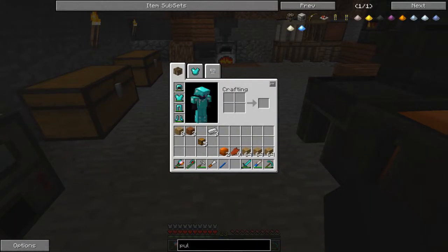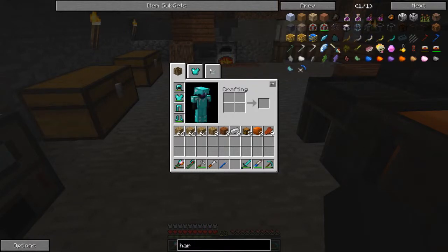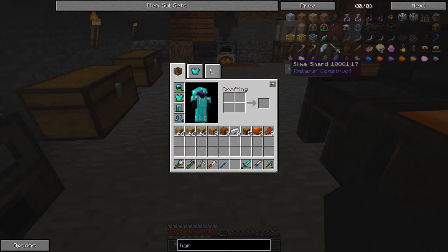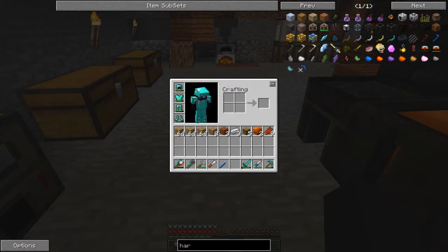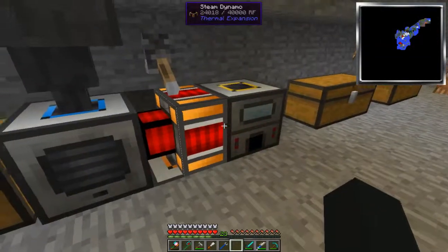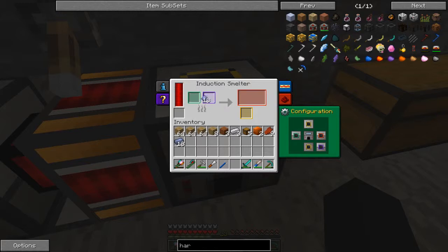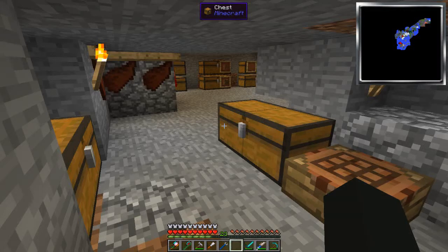So we need lead and hardened glass - oh, and portable tank. Hardened - let's see, cheese monkeys! Lead ingot and pulverized obsidian. We'll go ahead and put you up there for now. I need obsidian. I'll be back when I find a good lava source.